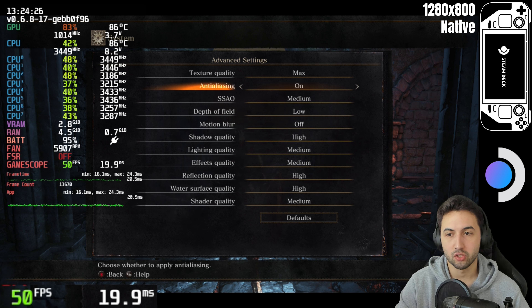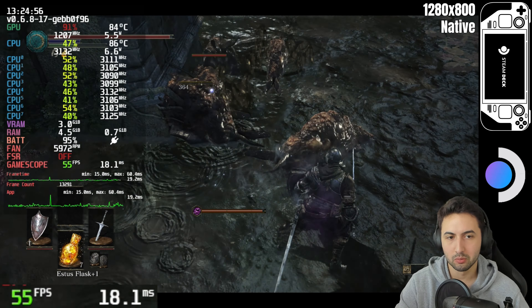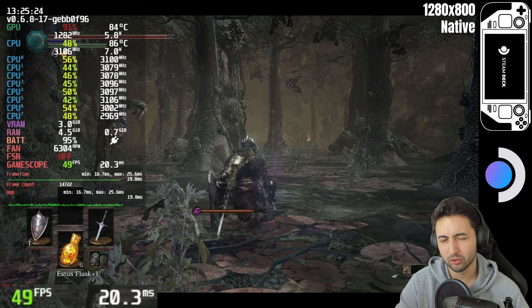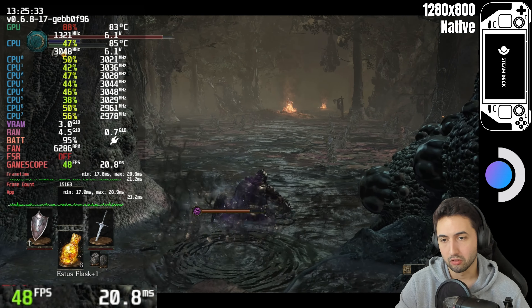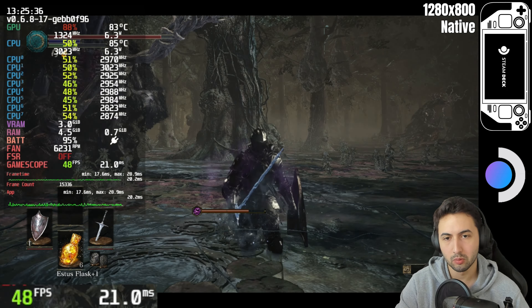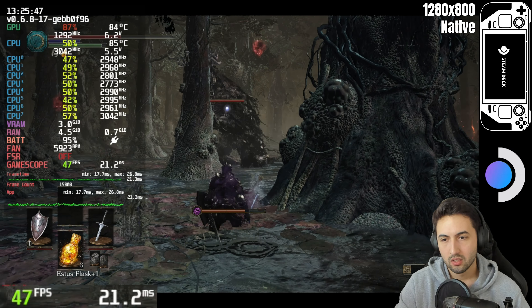There'll be some stutters here and there, but we're mostly over 50 FPS. Sometimes the GPU is not fully utilized, so in areas like this there are CPU limitations — as you can see it drops frames here and there. 60 is not possible, at least in these locations. In my opinion you should lock it to 40 FPS for the best experience, and you can get good visuals with this configuration. It doesn't look too much of a drop from the highest, which is pretty interesting. You'll be basically locked at 40 across the board.